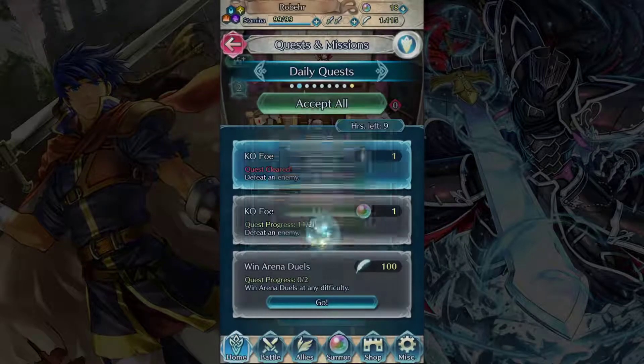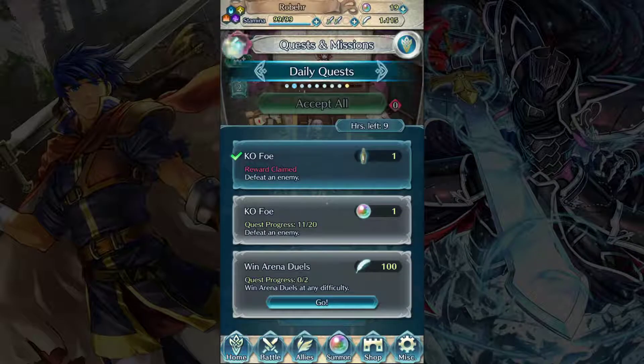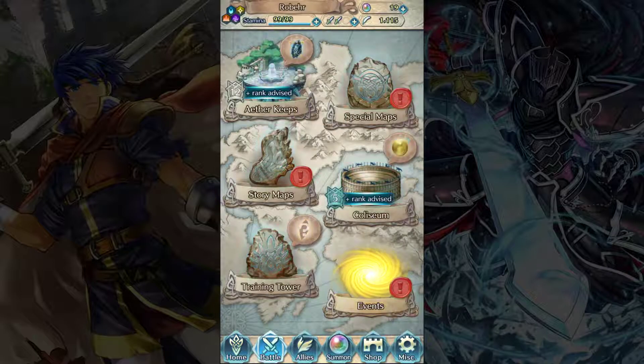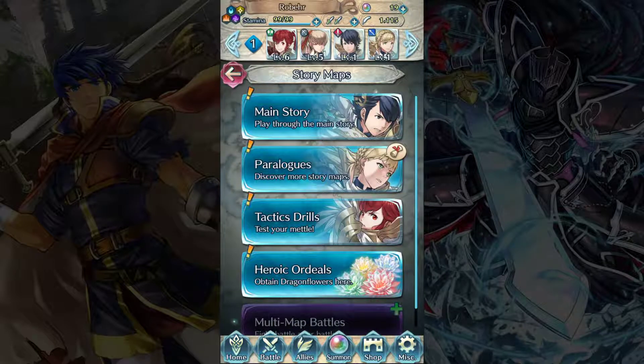We can also go ahead and claim our quests, which is more orbs. Gotta love orbs. So now you've seen the main story and the Colosseum. Next time we will pick up with the paralogues so you can get a look at that, and I'll go through the rest of the stuff on this menu as well. So stay tuned for that. Thank you very much for watching. Feel free to subscribe and leave a like on this video, and leave a comment if you have any questions — I will do my best to answer them. Until next time, this has been Seraphine. Stay classy, internet. We'll see you next time.